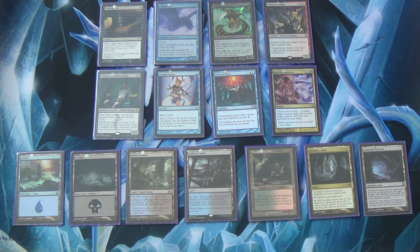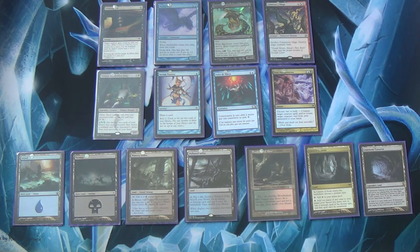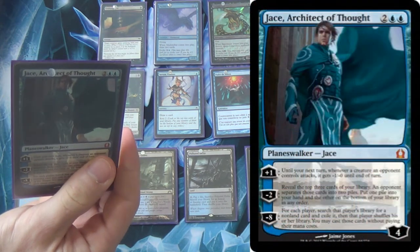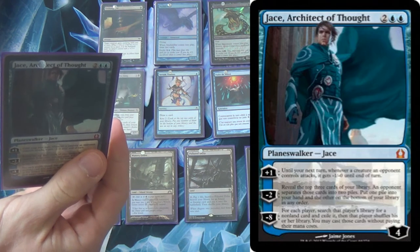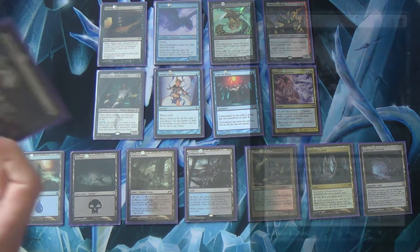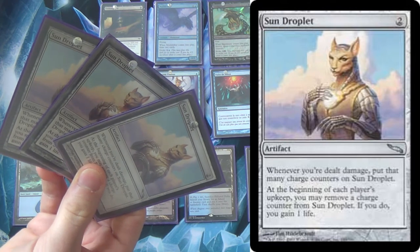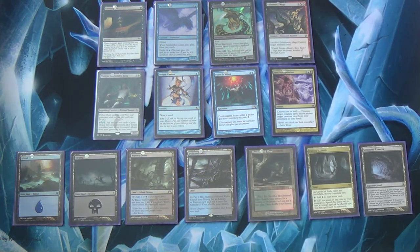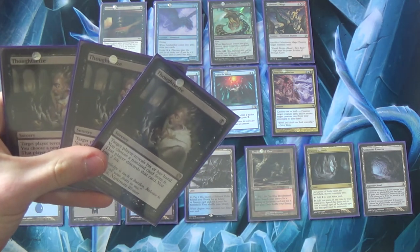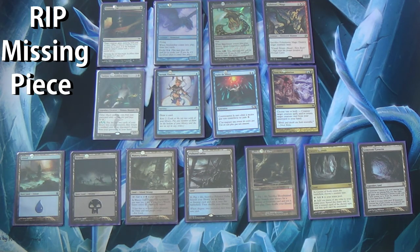As for the sideboard, it's very meta-dependent. Dismember is good — helps win counter wars, fights Burn, speaks for itself. Jace, Architect of Thought for the long game — useful against control decks and low-to-the-ground decks like tokens, stalls for a bit. I run some Smothers in the side. My burn package is Dispel and Sun Droplet — super good, a little slow, but if it comes down it's great. I run Inquisition in the main and Thoughtseize in the side; we have a few combo decks in our meta at the Missing Piece, so don't leave home without them.